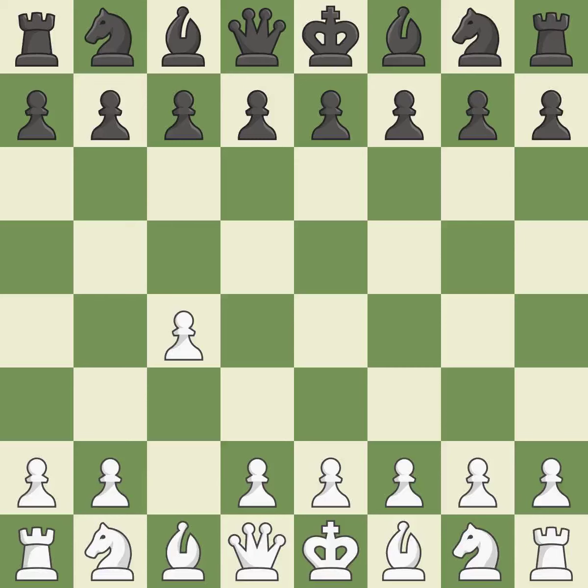In the English opening, white plays c4 to take control of the d5 square without sacrificing a central piece. This is a more patient opening. g6 prepares to fianchetto the dark-squared bishop on g7, where it will attack the center from the long diagonal.